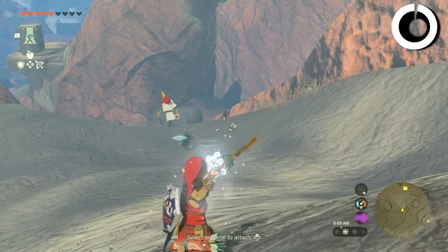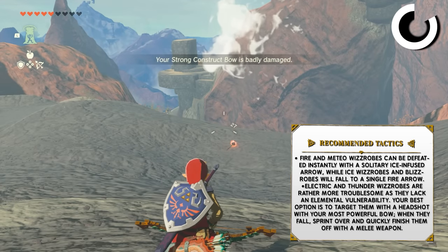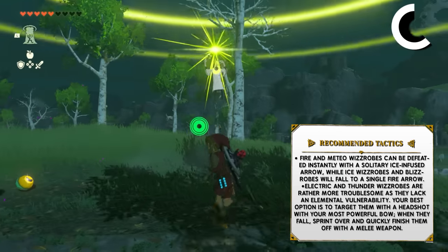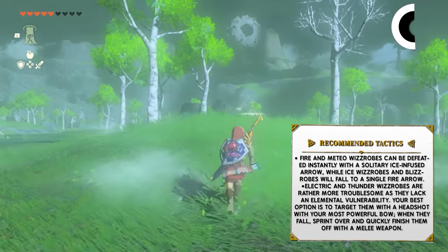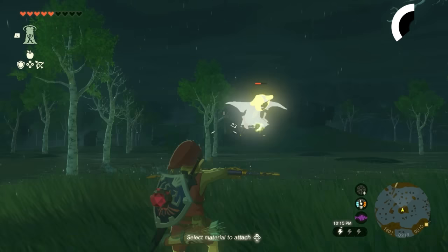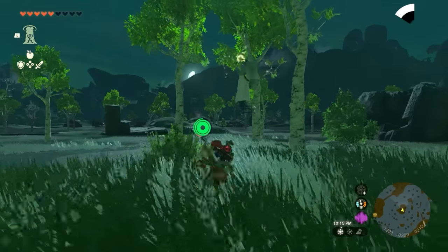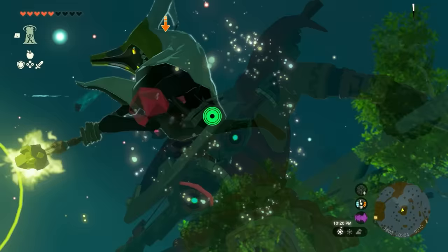For Wizrobes: Fire and Meteor Wizrobes can be defeated instantly with a solitary ice-infused arrow, while Ice Wizrobes and Blizzrobes will fall to a single fire arrow. Electric and Thunder Wizrobes are more troublesome as they lack any elemental vulnerability, so the best option is to target them with a headshot using your most powerful bow. When they fall, sprint over and finish them off with a melee weapon. If you stand below a Wizrobe, a spear can often give you just enough reach to strike your opponent.